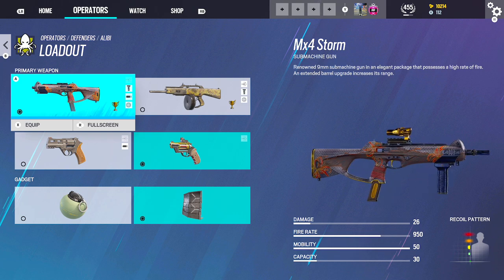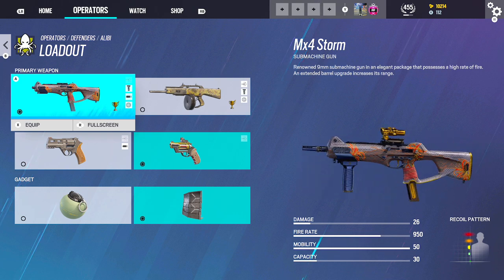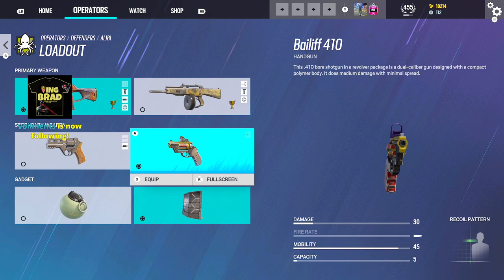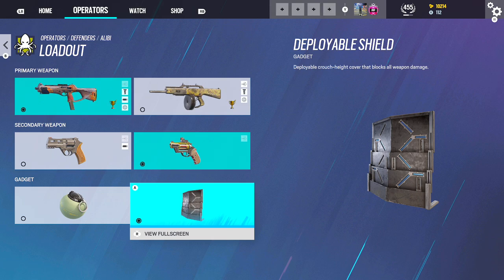Alibi — probably one of my favorite operators in the game right now. This gun is really overpowered. MX4 Storm: 1.5, Flash, Vertical. Use this to make rotates. And obviously the Shield.